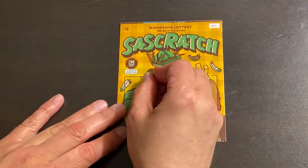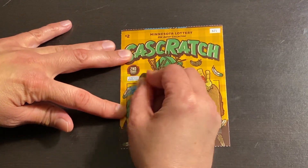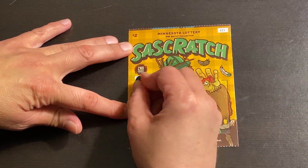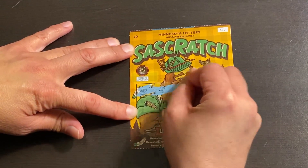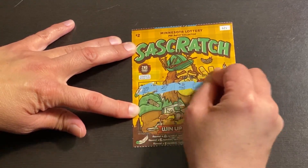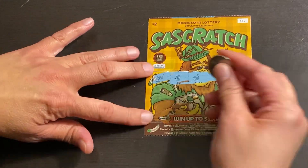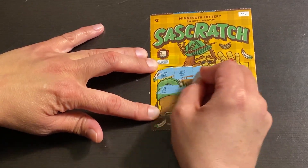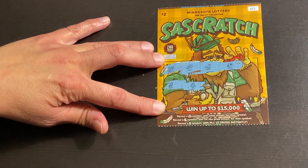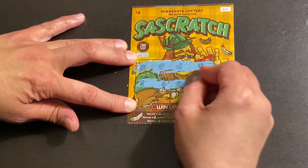Okay, here we go. Now I've never scratched these, so I don't know where the symbols are. I'm just going to scratch and we're going to see what we find. Cute symbols. By the way, I'm at the casino, so I'm not at home. We found a tree symbol guys! We have a win — they make it super simple, they put 'win' on it.